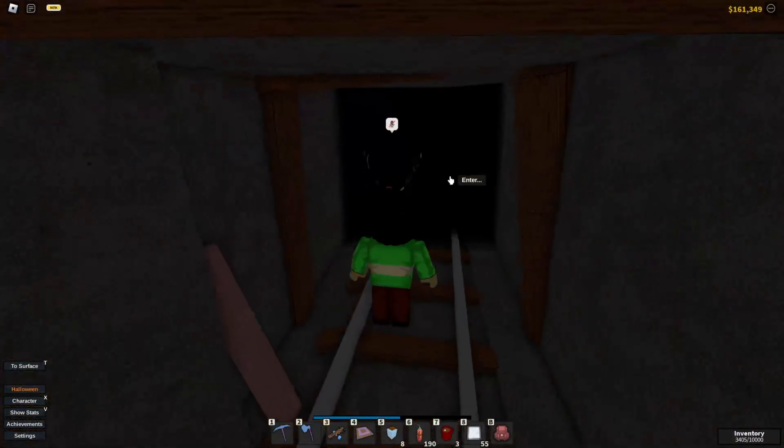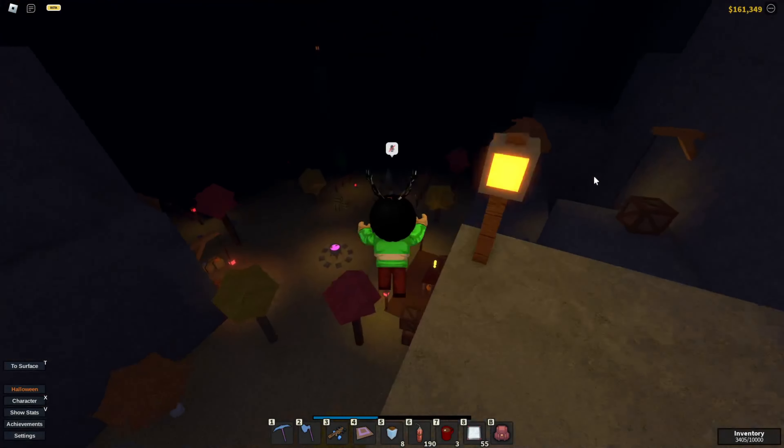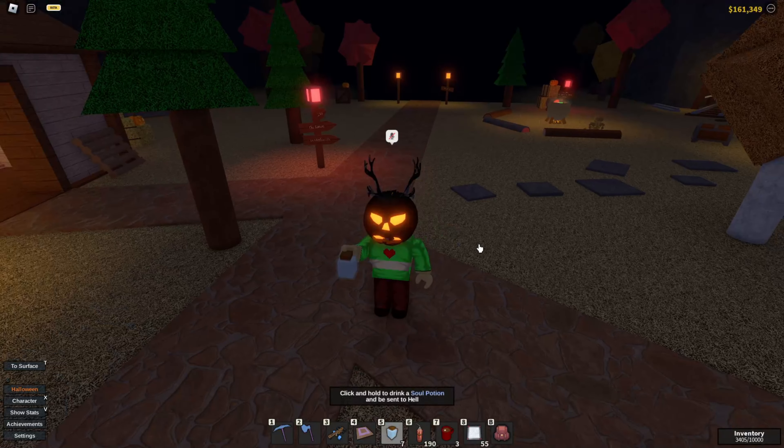As you have entered into the cursed gate you will be rewarded with three soul potions. Using these soul potions is how you get to the next area. So all we have to do is get right back to the surface, equip one of the soul potions, and drink it.